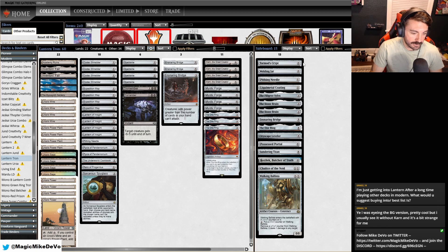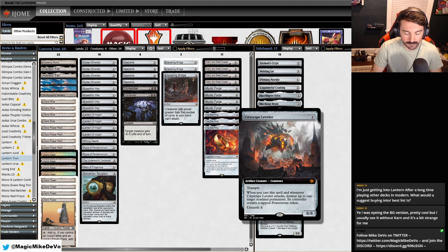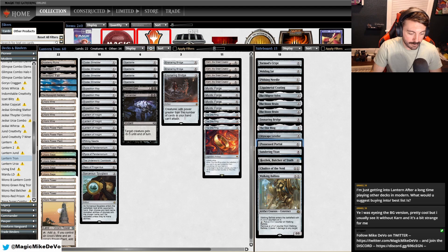For the sideboard: four Tormod's Crypt for graveyards, Welding Jar for protection, Pithing Needle, Liquimetal Coating which is great with Karn — shuts off lands, kills lands, shuts off Planeswalkers. Engineered Explosives shuts off constructs, destroys tokens. Two Stone Brain for combo decks, another Ensnaring Bridge for Karn to get, One Ring for Karn to get, Cityscape Leveler — just ETB, good against control matchups, and then we can Unearth it. It's really hard to deal with.